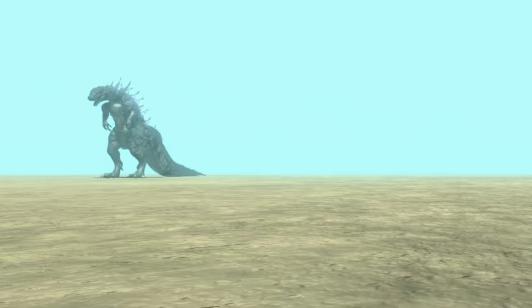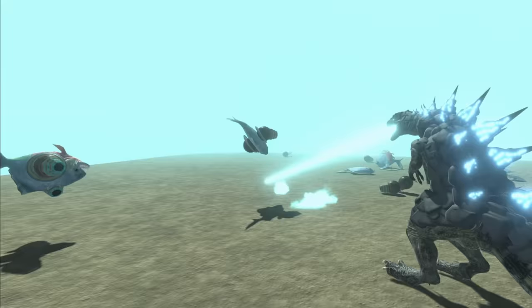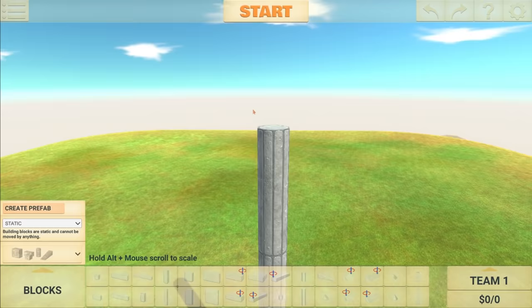I've gone ahead and spawned in a bunch more custom piranhas because I want them to fight Godzilla. With all of them together, they actually might stand a chance of taking him down — or not. I was so wrong. Godzilla has, of course, defeated them all. I just realized I didn't really up the stats too much there. Oops.